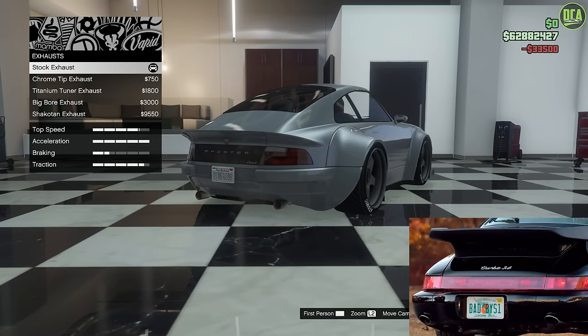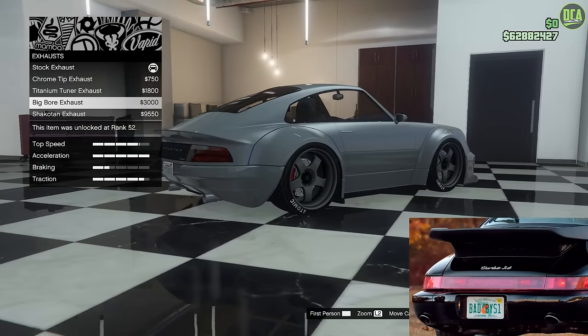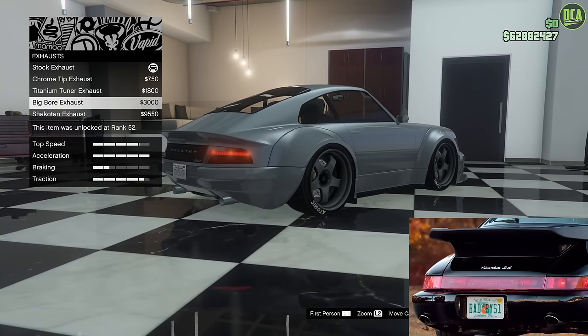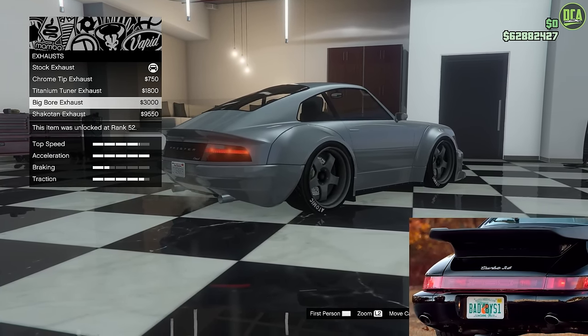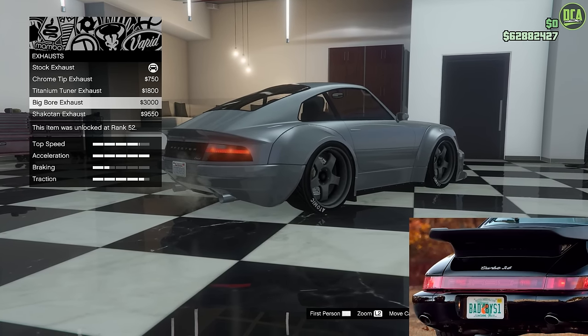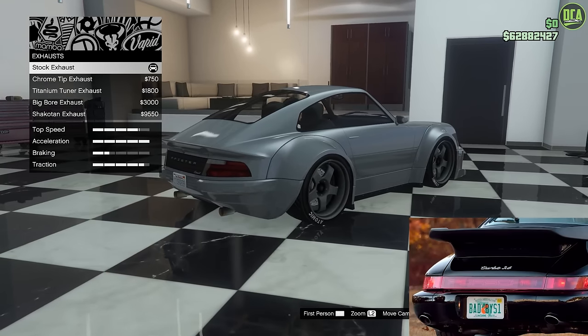For exhaust, I would choose the big bore, but unfortunately that's linked to your secondary color. Since we're going to do black for primary and secondary, we'd have black exhaust tips, which just won't look right. The real car had chrome exhaust tips, so the stock is going to be the closest.